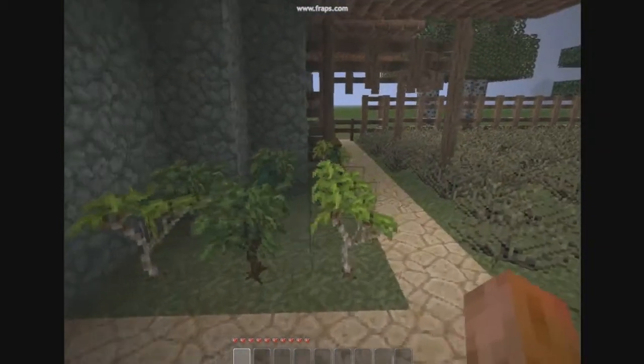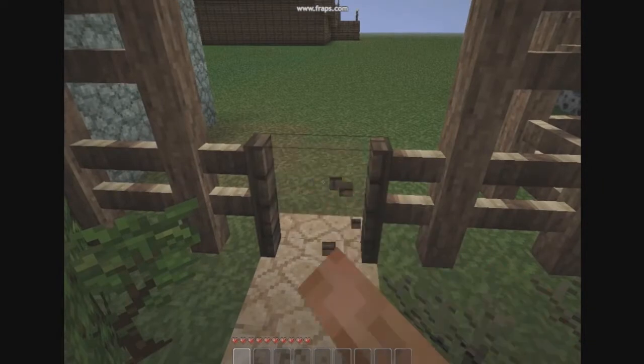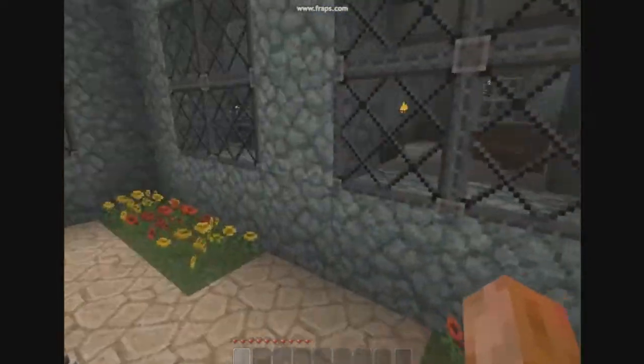And here is the outside. Got my bench right here. Got a little gate that I will screw around with — click click click. Sheep. Grass. You know, basic idea.